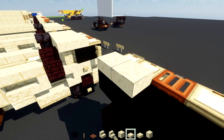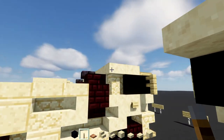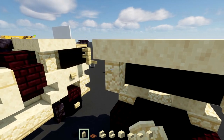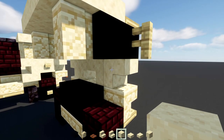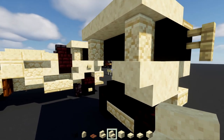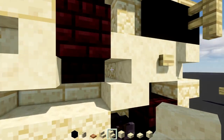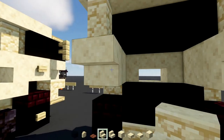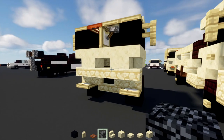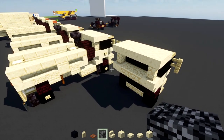Then we'll go on top of the cab and add a 2x4 of smooth sandstone slabs. On the side, add a sandstone wall right behind the black concrete, then a smooth sandstone block, and then smooth sandstone stairs upside down right behind it — same thing on the other side. The inside part is just two sandstone stairs like that. Then the inner part we're going to fill in with bedrock — or another block if you're in survival.